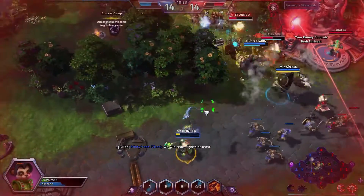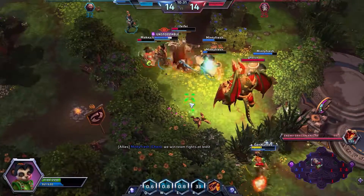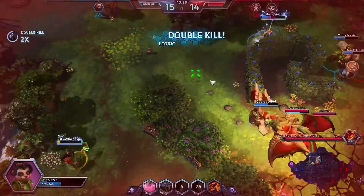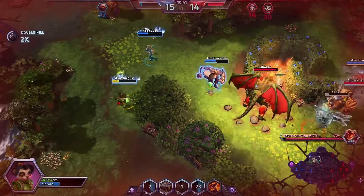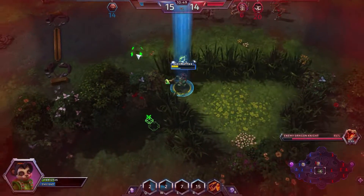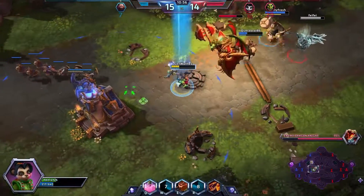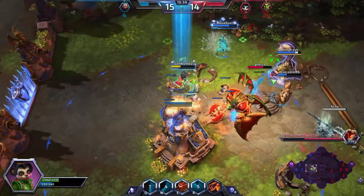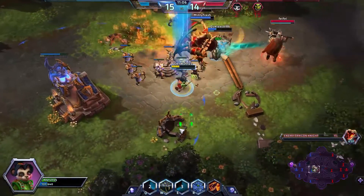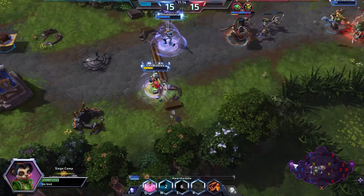Water Dragon coming out, and now I'm at very low health. Murky gets the Dragonite in all the confusion. As Lili, you should never be afraid unless they specifically have a gap-closing burst assassin — you can usually just walk away from everything and have long enough range on your abilities to still contribute to fights. Fast Feet just makes me want to stay in the fight longer, and the Healing Brew is sustaining me enough to actually stay in these team fights.